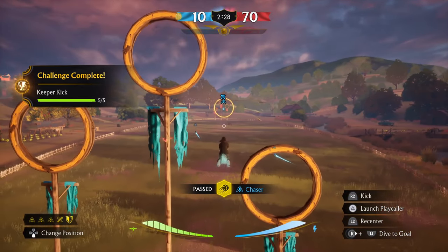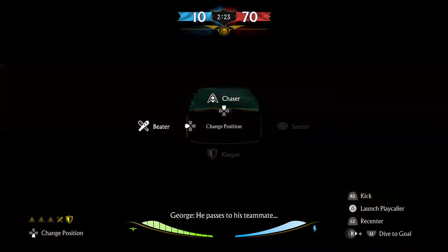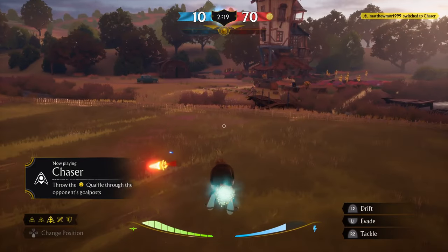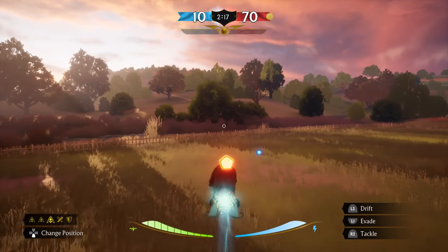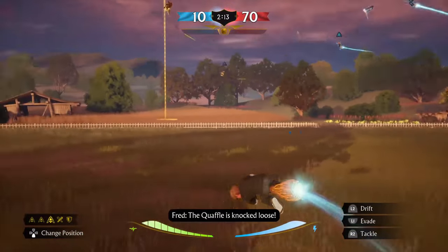So there we go, that is the trophy. All you have to do is get five keeper kicks. You can try and farm it like I have been doing — just get the chaser to get the ball, throw it back down there, and kick him. So that's pretty much it. Thank you for tuning in, stay tuned for more, and I will see you all soon. Adios!